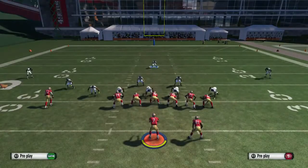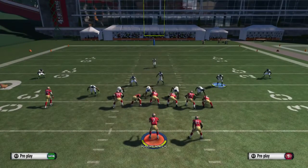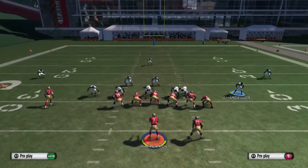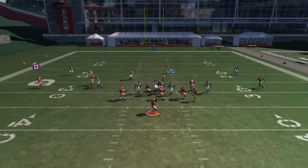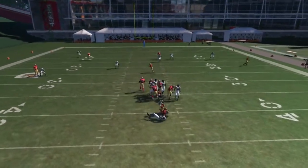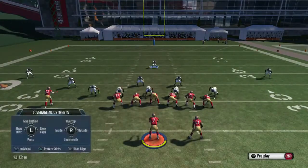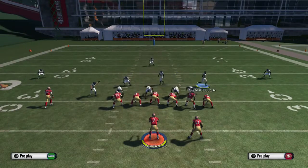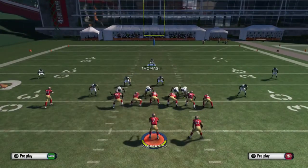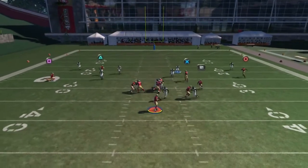If somebody blocks that B gap, then the left defensive end or the outside safety is gonna come in. Again: base align, shift linebackers to the left, crash defense, align down, move the safety down and blitz him. You've got the safety over the top — look at the field. If the B gap doesn't come in, that left defensive end is gonna get in there for a nice sack. Final summary: base align, shift linebackers to the left, move the safety down, crash defense, align down, blitz that safety, and lurk with the middle safety for a nice play.